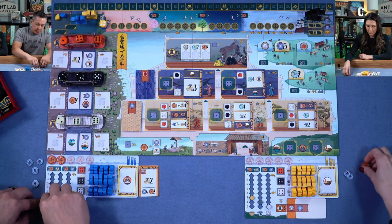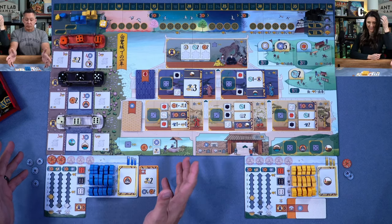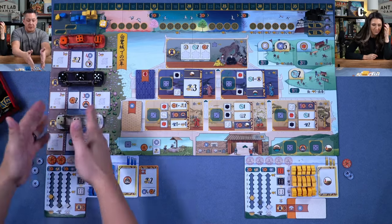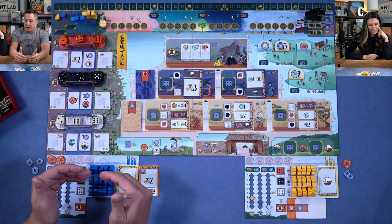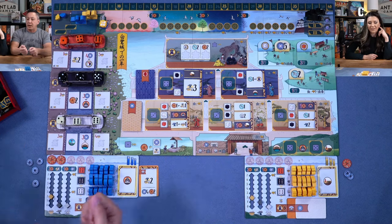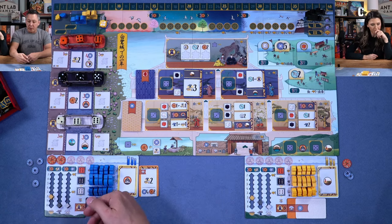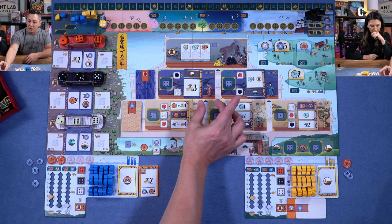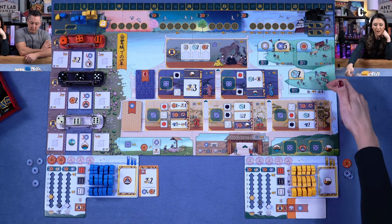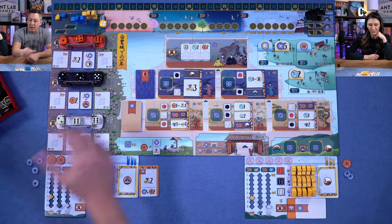I'll take two rice for my starting resources. Rice you pay to put your gardeners out on the garden, iron to get your samurai out onto the training grounds — you're bolstering the palace's guard by giving them your samurai. Mother of pearl is used as a prestige resource to get your courtiers up to the higher floors in the palace. Your samurai are going to score you at the end of the game based on the number of courtiers you have — there's a relationship there.